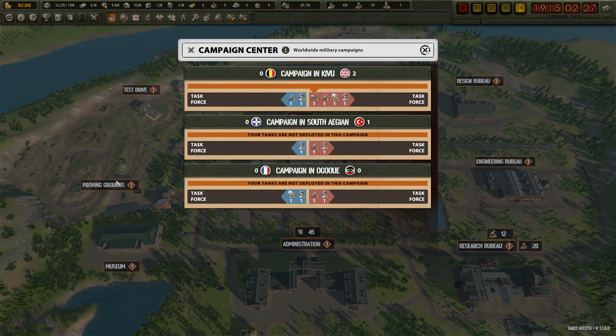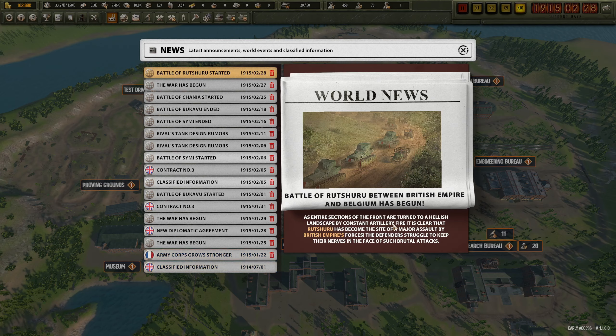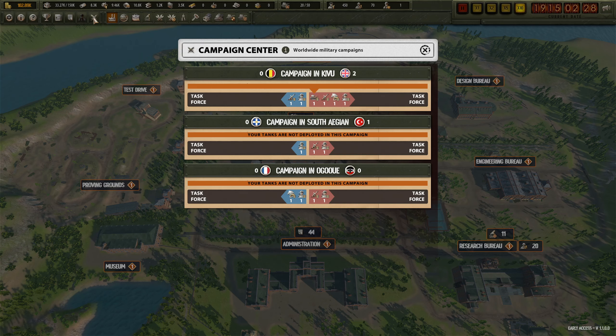If we take a look, they have no tanks deployed there - British Empire, Belgium, okay. As entire sections of the front are turned to a hellish landscape by constant artillery fire, it is clear that Root Shuru has become the site of a major assault by British Empire's forces. The defenders struggle to keep their nerves in the battle in the face of such brutal attacks. Let's see - oh, it's not completed yet.